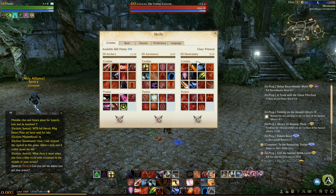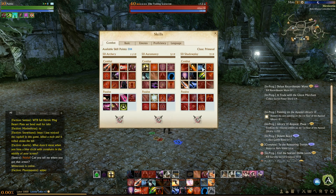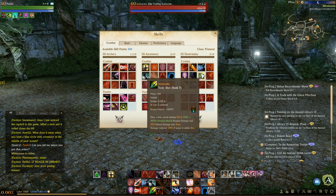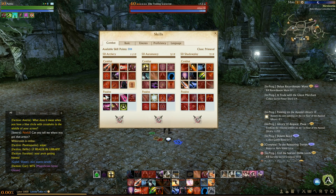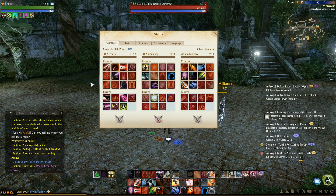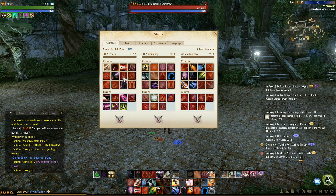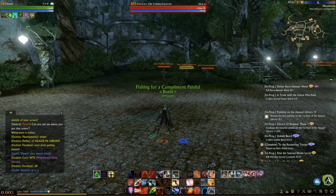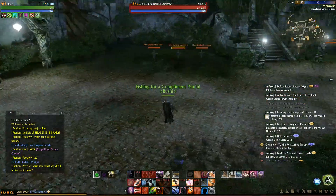I'll also take Overwhelm, Drop Back, Stalker's Mark, Stealth, Toxic Shot, Shadow Smite, and Freerunner. This looks like a weird spec — there's no Concussive Shot or anything like that. The reason I'm doing this is because with Inspire up, the attack speed goes through the roof.